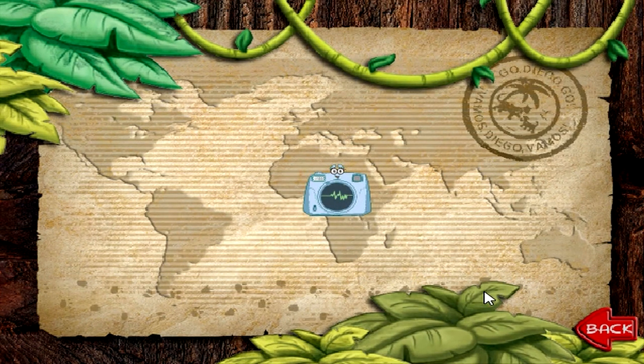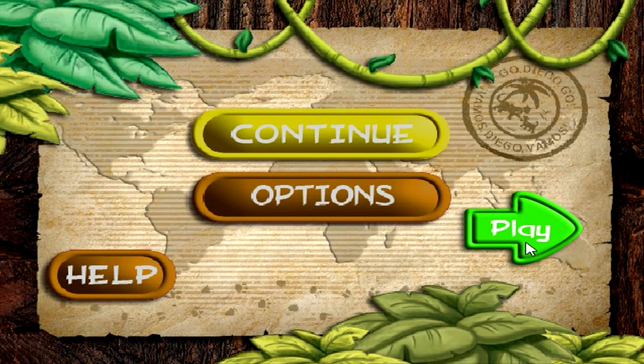Click the camera to explore the animals. Click on rescue path when an animal needs help. New game!